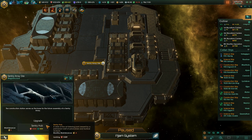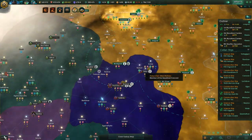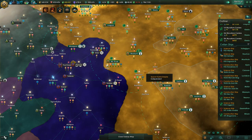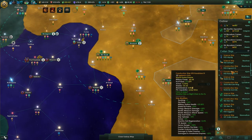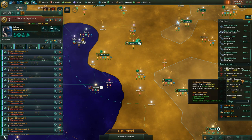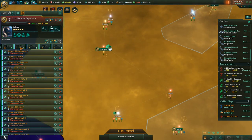The sentry array is done - we can now upgrade it for 15,000 minerals, which is a lot. It's not super useful without the upgrades, but I wanted to build it regardless. Anyway, the Unbidden - let's go to war, shall we?